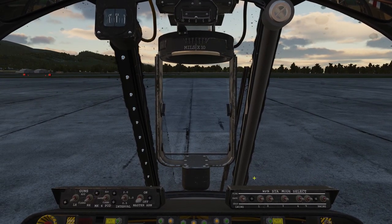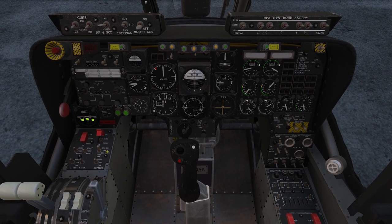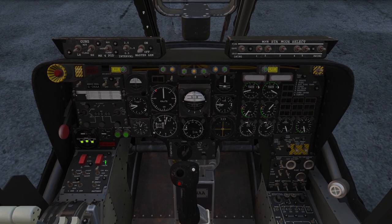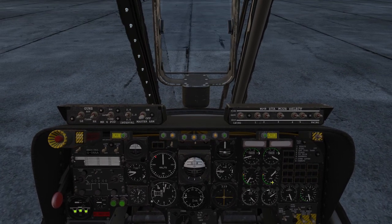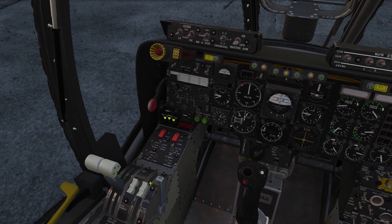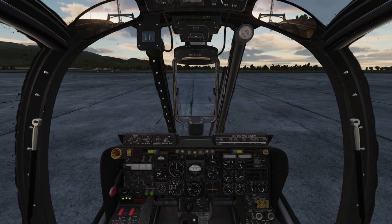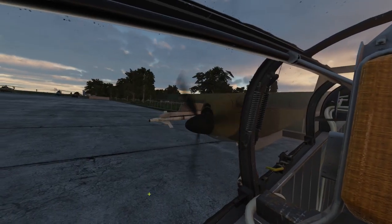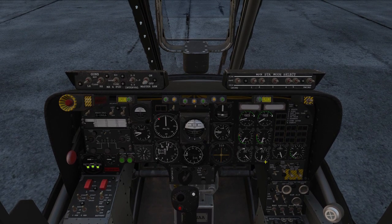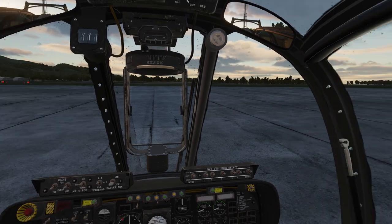Sorry for the twitchiness of my Track IR — I thought I had that sorted, but especially when I zoom in it gets twitchy. We're all set up for our right engine. We just need to hit air start — that's what it says in the manual — and then flip that twice to start. The gauge starts moving, our prop starts moving. We are over 20 percent so we're going to flip that back to run. You can see our temperature gauge drop and the needle stabilizes. Our engines are started — we're ready to rock.